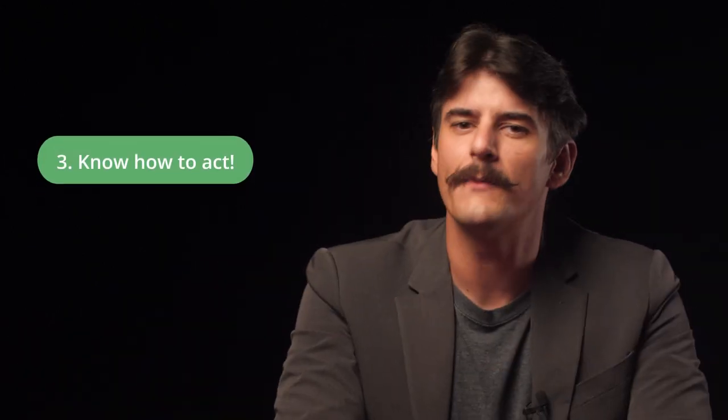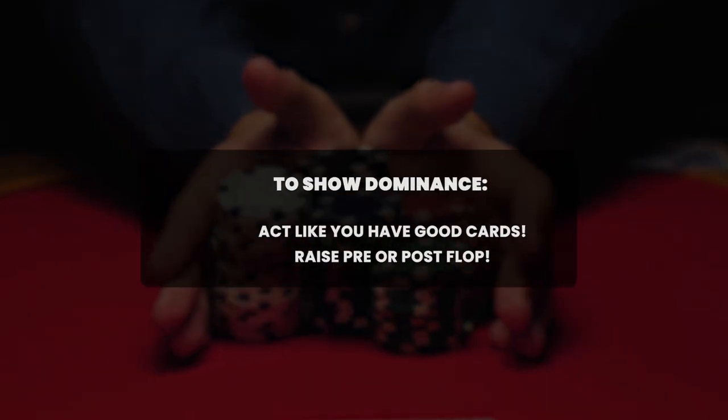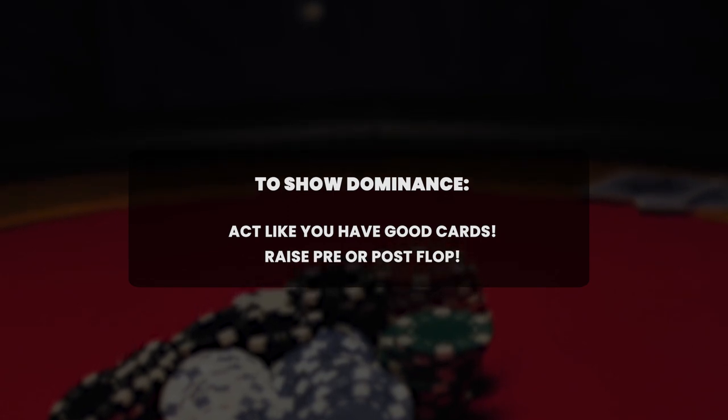Finally, once you know the cards in play and your position, decide how you want to present strength or possibly weakness at the table. If you want to show dominance and get people to fold, raising pre-flop is recommended, but can also be equally effective post-flop if you're in the right position to act. In the early pre- and post-flop rounds, acting like you already have a strong hand can make players fold if they're holding a weak pair or an undeveloped hand — that is, of course, if the raise is sized and timed properly.